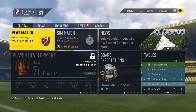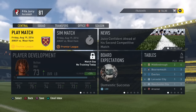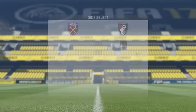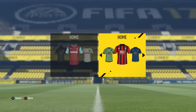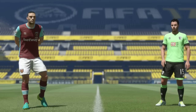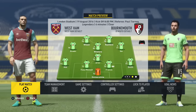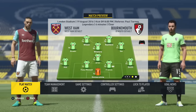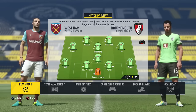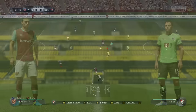Welcome back to episode three of our Bournemouth career mode. The first game of this episode is going to be away from home at West Ham, at the Olympic Stadium — the London Stadium. It's going to be a very difficult game, but we're going in our green kit with pretty much the same starting lineup as the win against Manchester United. Let's see if we can replicate that and beat West Ham.